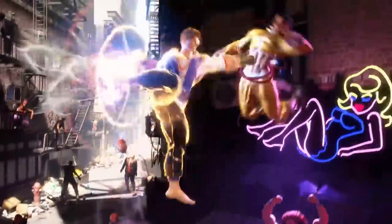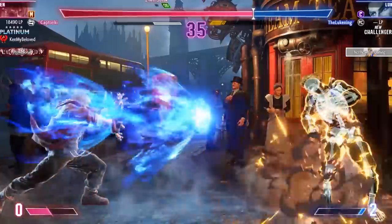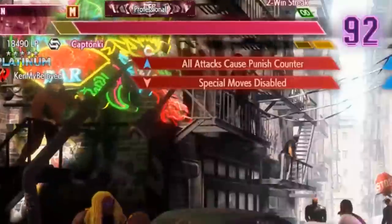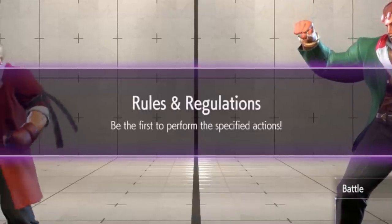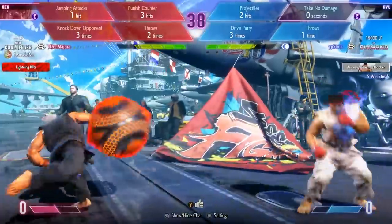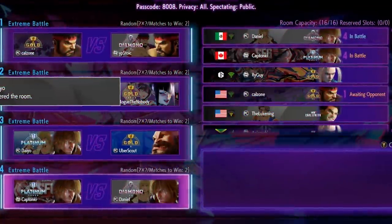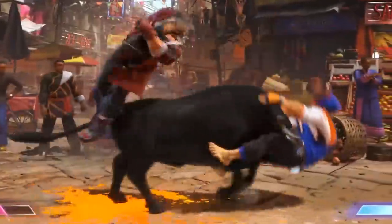Street Fighter 6 is a party game, and I'm not saying that to make fun of it — it's also a very fun competitive fighter. But Capcom added in party game modes: normal fights with wacky rules, a mode where instead of two health bars you have one that seesaws back and forth, and Street Fighter Horse where the objective isn't to beat your opponent but to race them to completing certain events faster. Once I saw these modes, I knew I had to make a video, so I got people from the community into a lobby to test out just how fun these party modes really are.